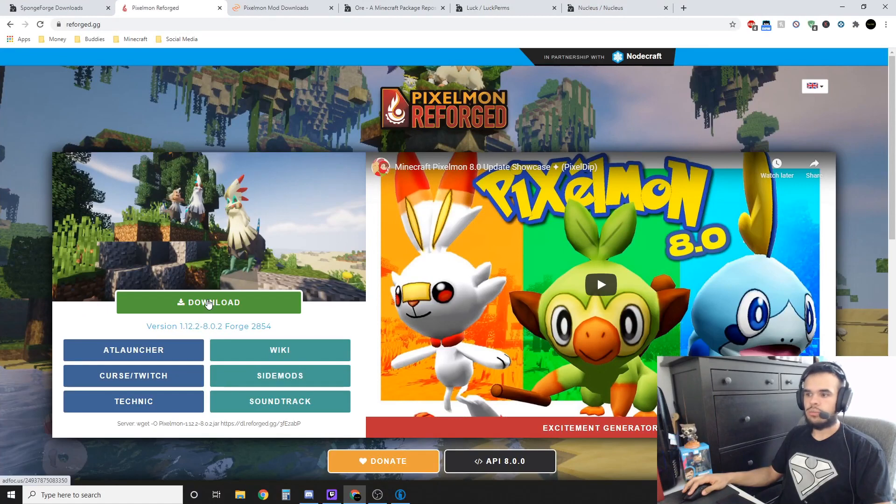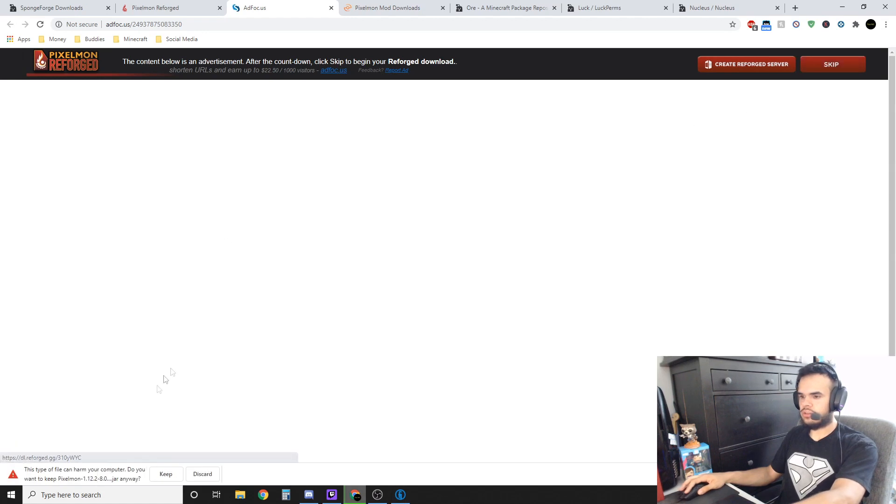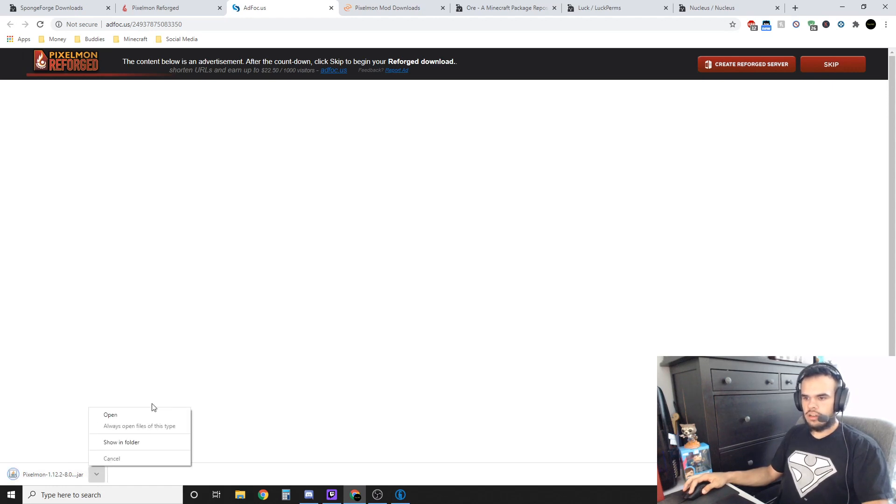The first thing you want to do is download Pixelmon. When you download it, it's going to take you to a different website — you're probably going to see some ads. Make sure you wait for it to load and hit skip. You don't want to click any of the ads, just hit skip, then hit keep when the download is ready.